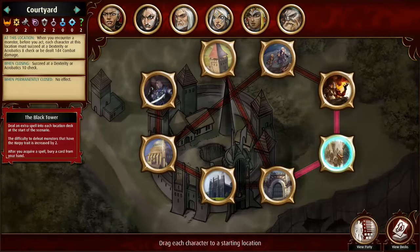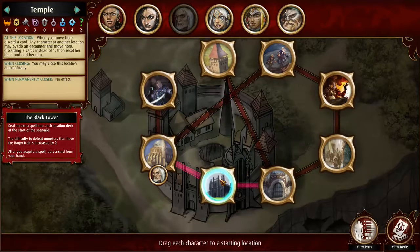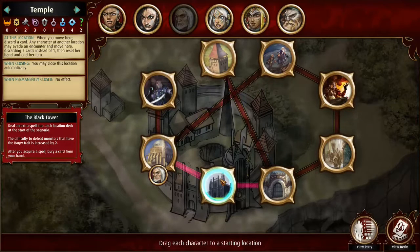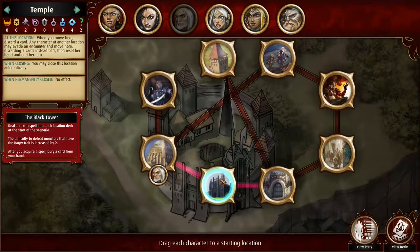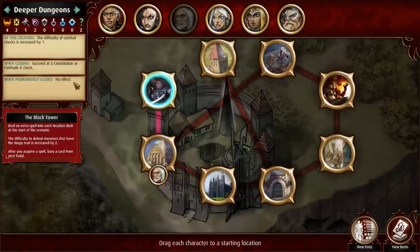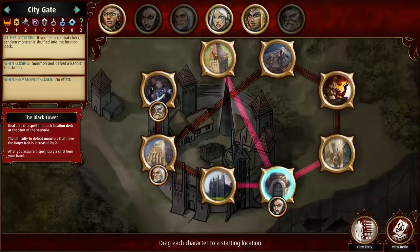Most things are better connected than in other scenarios, but this could be pretty difficult. Ezran's going to start at the Academy. The temple is normally where I'd put Kira. The problem is that on the heroic rules, whenever you acquire any boon you have to bury a card, so it's not easy to go through the temple picking up blessings. I might save the temple for later. Harska's my best fortitude guy, so I'll put him at the deeper dungeons. I want Miri doing the guard tower, so we'll have Miri at the city gate and she'll be moving into and out of the guard tower.